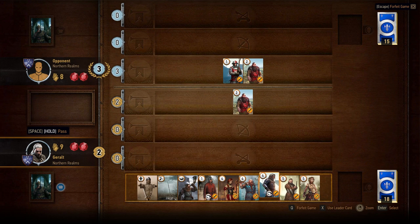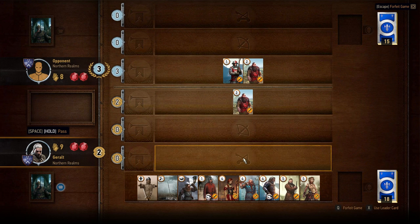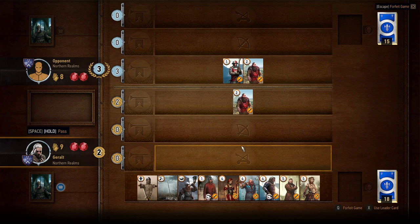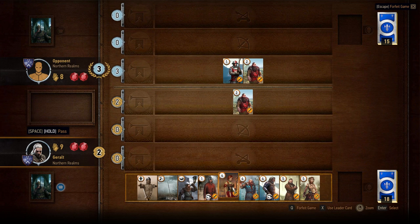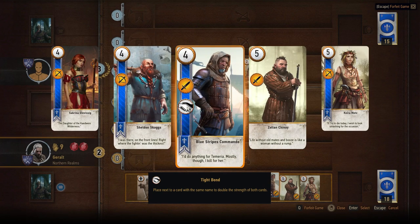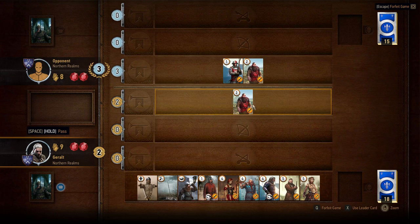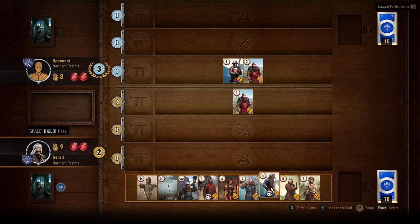Wow, I have all kinds of foot guys and I don't have anything for the back row — that's something I should probably pay attention to. What if I played my Decoy and took this card back? I don't know if there's any reason to do that yet. Let's instead play this guy here — he plays next to a card with the same name to double the strength, but I don't have another card with that name. I think I'm gonna play melee in this round.